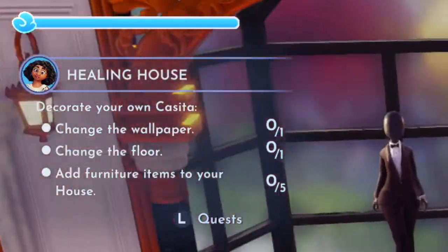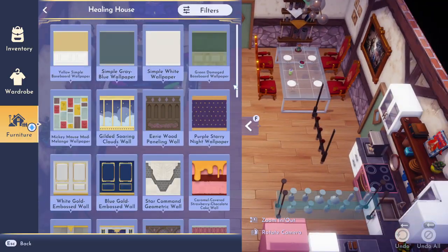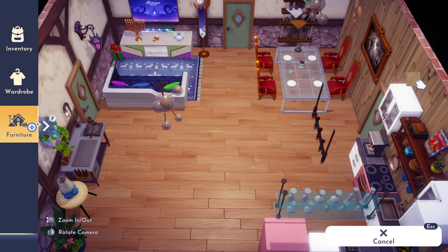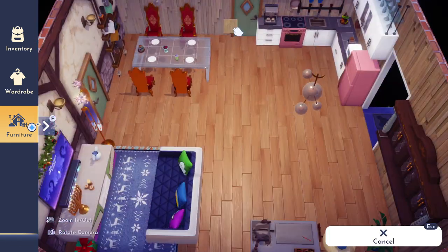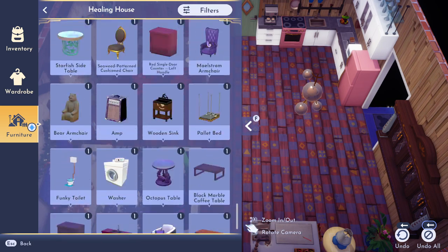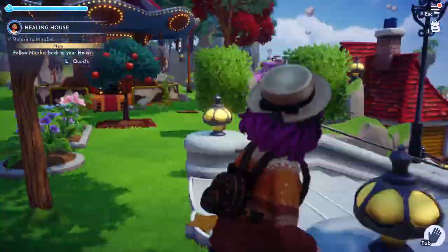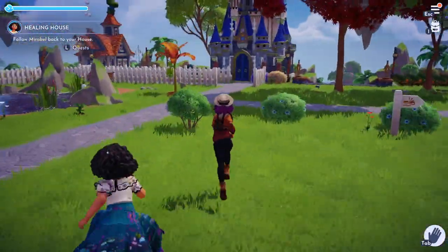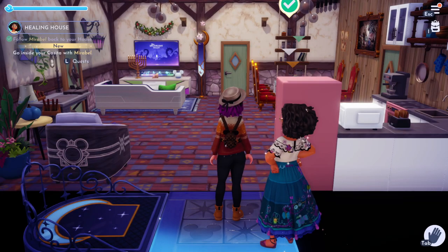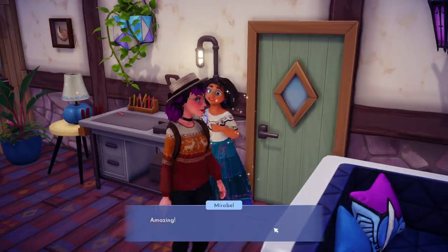Then go to your house and you just need to change the wallpaper, the floor, and place five furniture items down. Whenever these quests force me to do these things, I always just do them and usually undo them because I like to decorate when I'm in the mood. Just mark these off the to-do list and then go back and talk to Mirabelle again. You're actually going to end up inviting her back to your house to see what you did — just bring her inside and talk to her one more time to complete this quest.